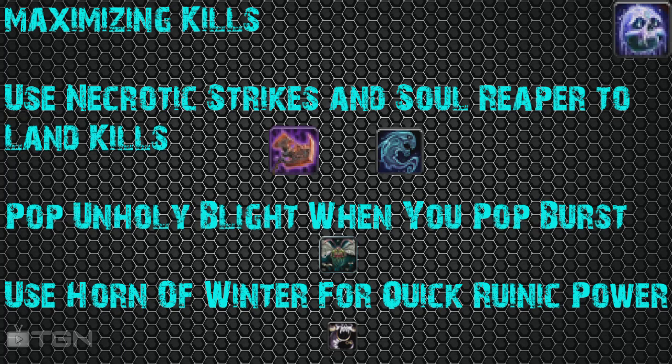Let's talk about maximizing kills. The thing about Frost is, yeah, you can do your Obliterate, Frost Strike, DoT Spread — but this is going to show you how to actually get those kills. That's what Frost is all about. It's not about meter padding — it's about landing kills and getting the other team wiped in an RBG or arena. What you want to do to maximize your kills is use Necrotic Strike. It's an awesome ability and hits just as hard in Frost as in Unholy. You can get up to 200k in Necrotics on your target.